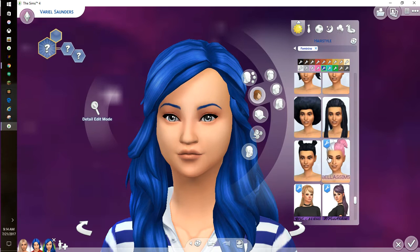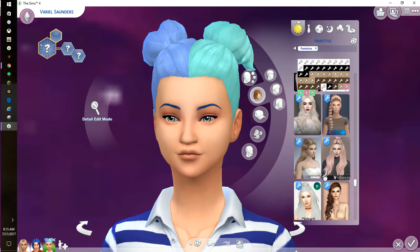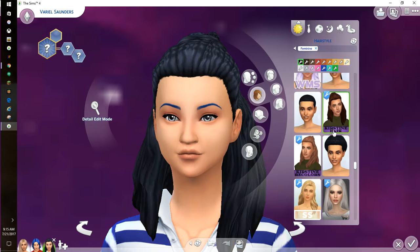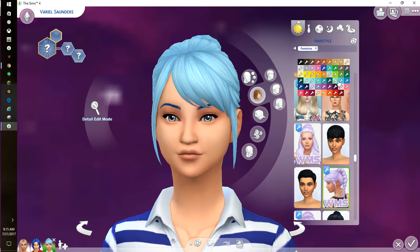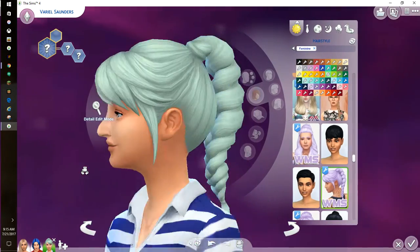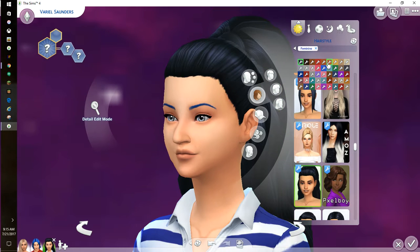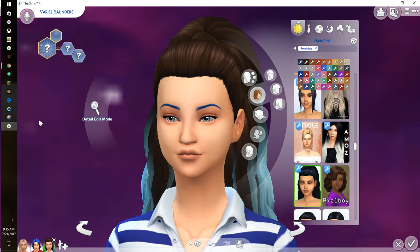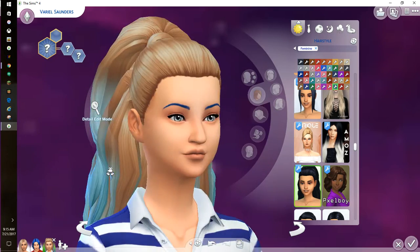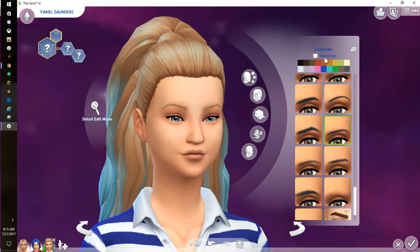We're gonna give her some hip, cool hair — ooh. I should have used that on Minty. I feel like she could dye her hair if she wanted. Now where is that perfect mint color? I found it — minty, right there! Something with blue maybe — that's cute. I mean, people dye their eyebrows, right? Did you not understand this vlog?